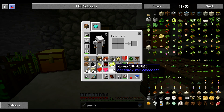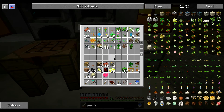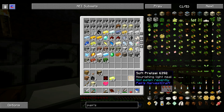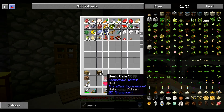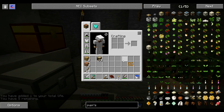On va ranger tout ça. Les 3 quarts de cœur, le demi-cœur. Les fleurs, ça va là-dedans. Les minerais etc., ça va là-dedans. On tressera tout ça plus tard. On va remettre les champignons là-dedans. Le cœur, on va le consommer. Les deux planches. Fait de la place. Dans la bouffe.